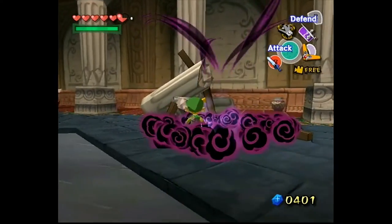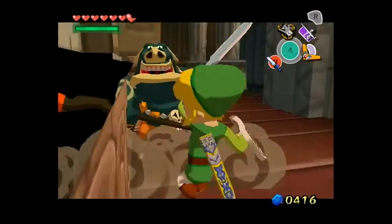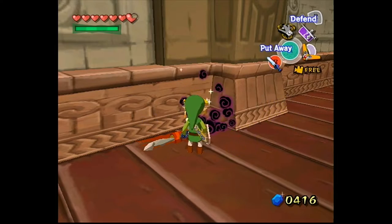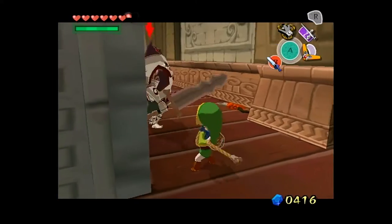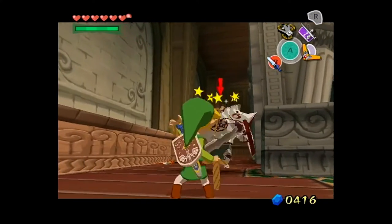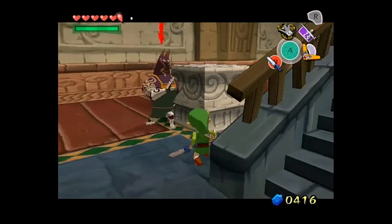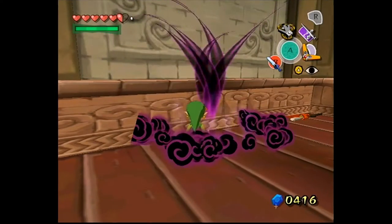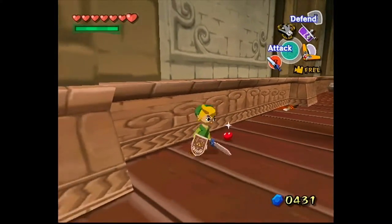Well, that was easy enough. I think the reason why you want to use the grappling hook on them before they die is that they do one of those orb things and it's possible for it to get stuck on the edge, like up there or something. So if that happens then you have to find another one to get the Knight's Crest.